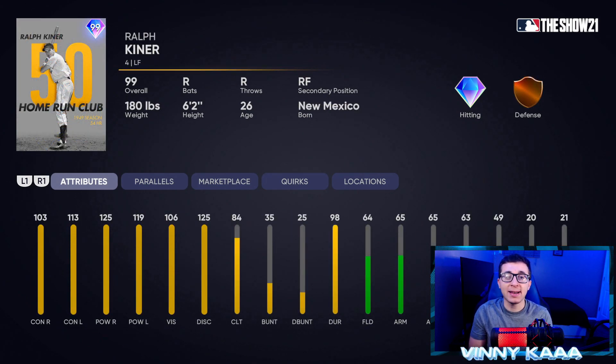Now we're going to talk about the 99 Ralph Kiner card. This card has some of the best hitting stats in the game for an outfielder. The problem is his swing is atrocious — you cannot use this card to play it, regardless of how good his stats are. That's why they gave him great stats, so people would try to use him. His swing is so bad he is unusable. He's also an atrocious fielder with atrocious speed. Don't fall for the hitting stats — this card is not good.